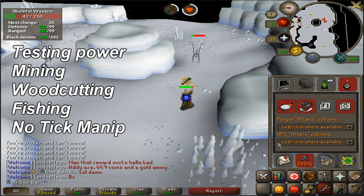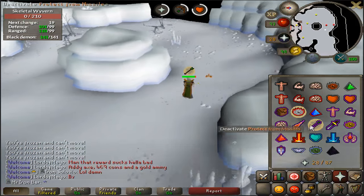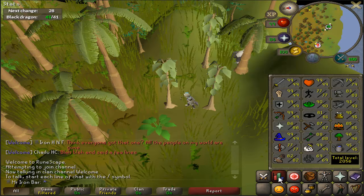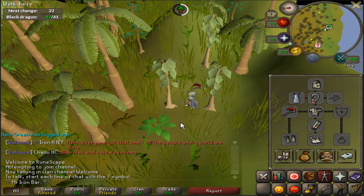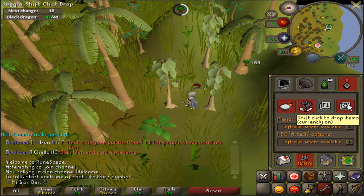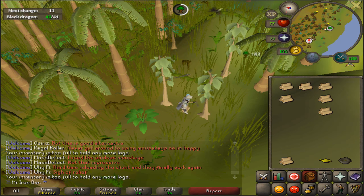I'm personally going to be testing the shift drop feature at three skills: the mining aspect, the woodcutting aspect, and fishing. I'll give you an idea of just how good the shift drop feature can be. I'm trying out teaks for 30 minutes — I have 96 woodcutting, just using a dragon axe, no inferno, and I won't be tick manipulating. 30 minutes should be a good sample size to extrapolate hourly XP rates.